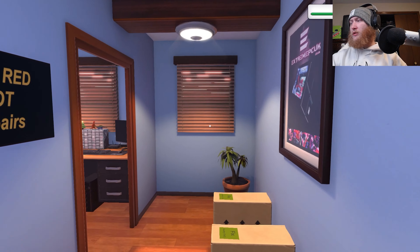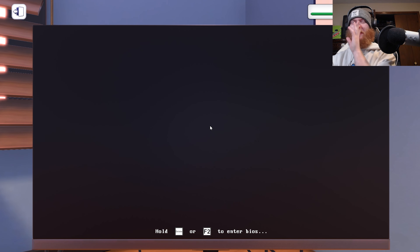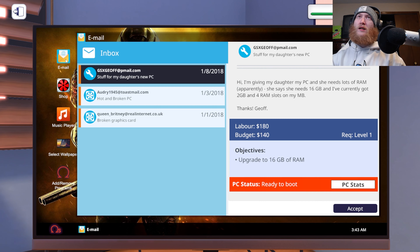Let's see if there's some new work available. Power you on — I haven't even had my cup of coffee yet. All these emails. I'm swamped. Hi, I'm giving my daughter my PC and she needs a lot of RAM apparently — she says she needs 16 gigabytes. I've currently got two gigabytes and four RAM slots on my motherboard. Thanks, J-Off. So essentially you're telling me you just need me to put some more oomph in your machine. Yeah, I'll take on your job. For this, we're going to take a look at the PC stats and see what kind of RAM we're looking for — 2333 megahertz. I think we can make that swing. So we need 16 gigabytes of RAM.